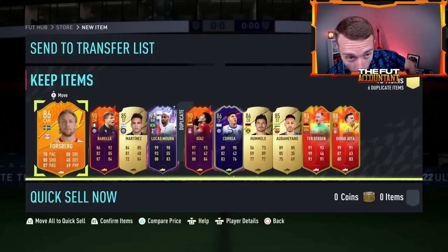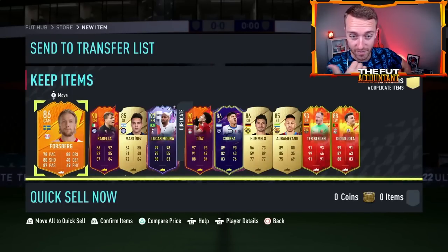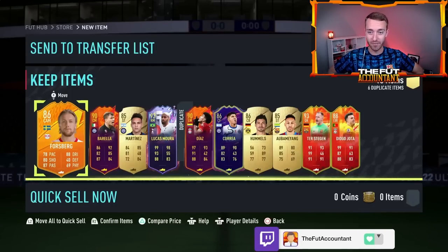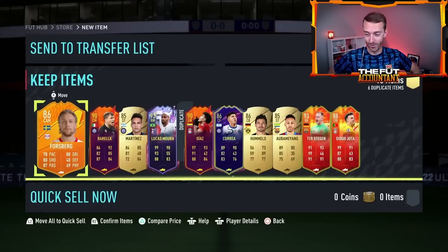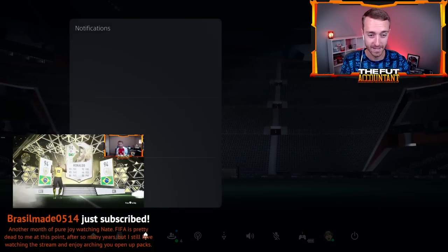One, two, three, four cards 90 rated or above. Lucas Mora, Terstegen, Diaz, Barella. Holy fodder. Then you have an 88 Jota, a couple 86s, and then a 280. That's incredible. Holy fodder man, that's great. And three gold cards - the best 85x10 that we have seen is three golds. GG's man, that was good.